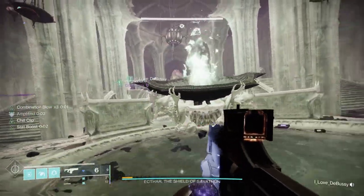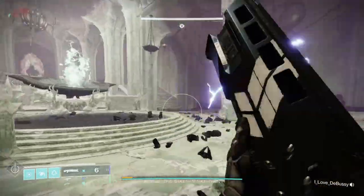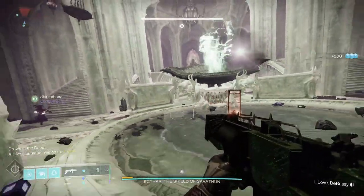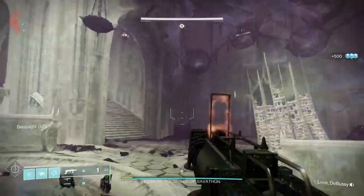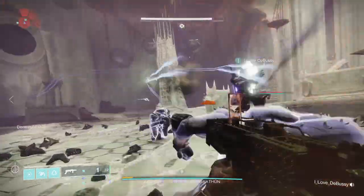Starting out the encounter, you're going to kill adds. As you kill adds for a little while, you're going to see some larger knights show up. Once you kill those knights, you're going to see an Ogre show up. The Ogre is going to allow you to gain Deep Sight. You need Deep Sight to be able to tell which symbols you're going to use to start DPS with the boss.